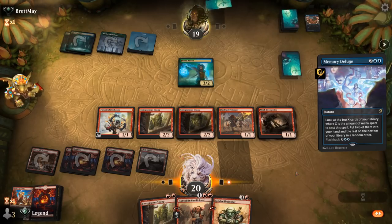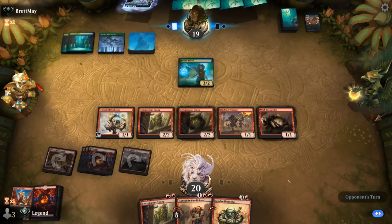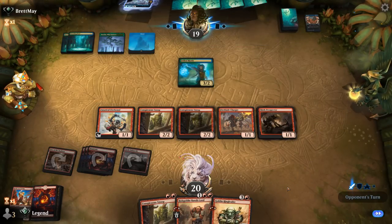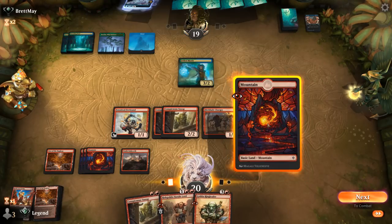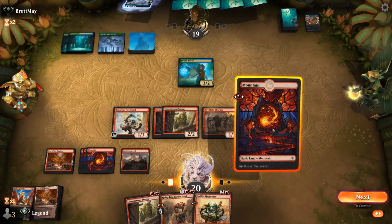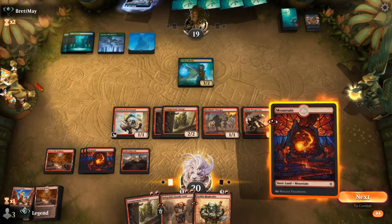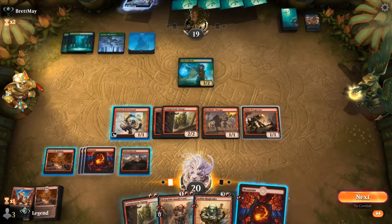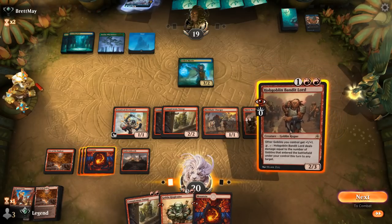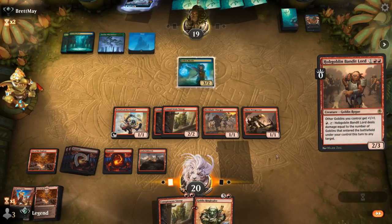They don't really play any removal outside of counterspells, so once Snoop is in play it's difficult for them to remove. It's just so much card advantage. Now we have a land on top and they presumably have a counterspell for Ringleader. We can maybe bait out a counterspell with Bandit Lord. If it's a Rewind, they can still cast two counterspells potentially.